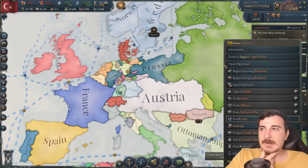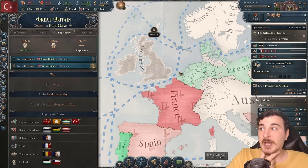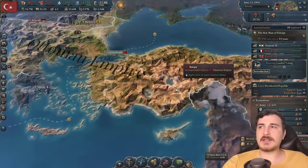Who else can I increase them with? The Russians probably hate my guts — yep, they hate me. The Brits might like me. Oh, they're protective towards me — hell yeah, I'm improving with them then. Now we do have four years to get ready for the war with the Mamluks, so that's quite a lot of time.